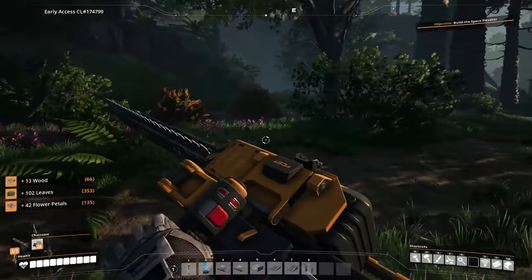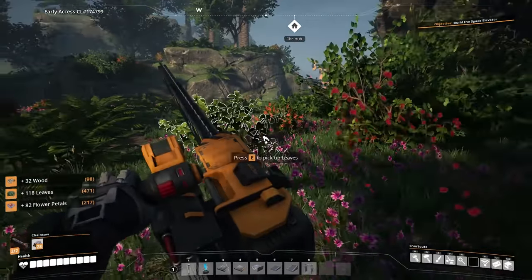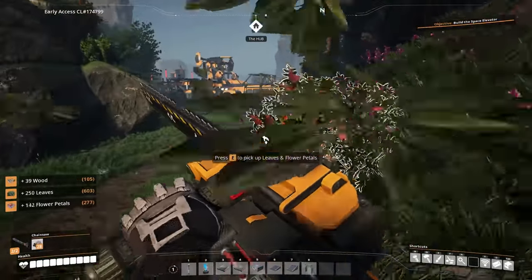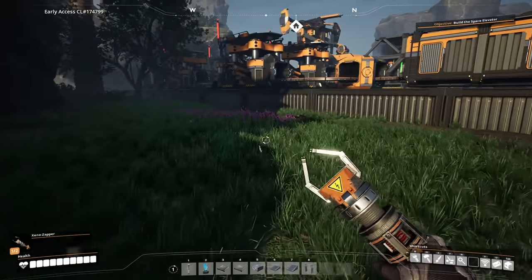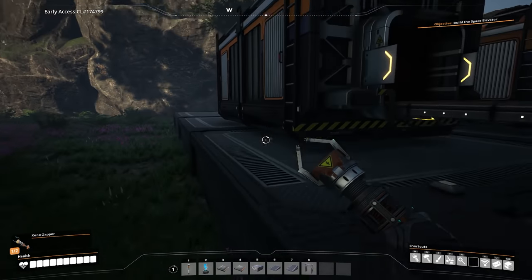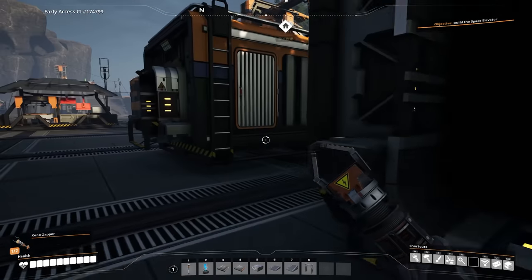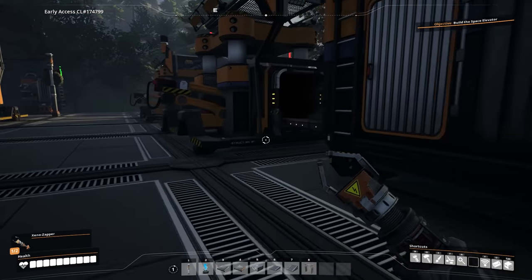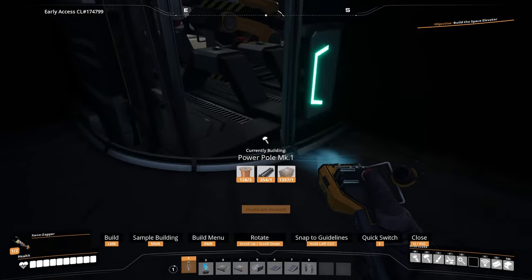So I'm just going to gather a little bit here. We'll do like one more tree. There we go. That should be enough for now. And then we'll just pick up some of these leaves back along the way. So now to show you how this whole thing works — we'll dump the wood into here and we'll dump the leaves into here. And then we need to power everything, of course.